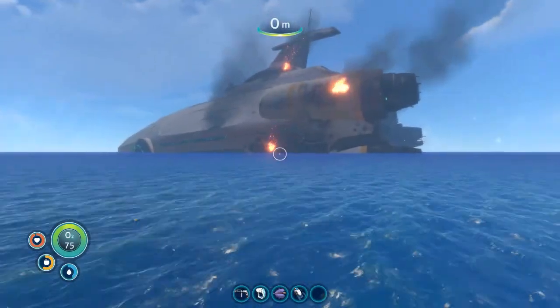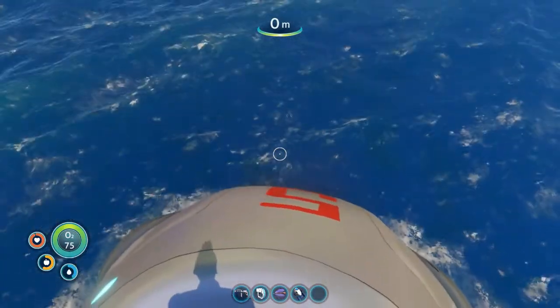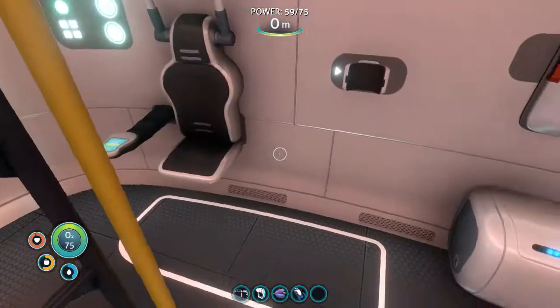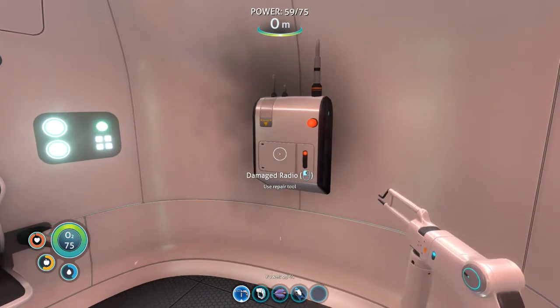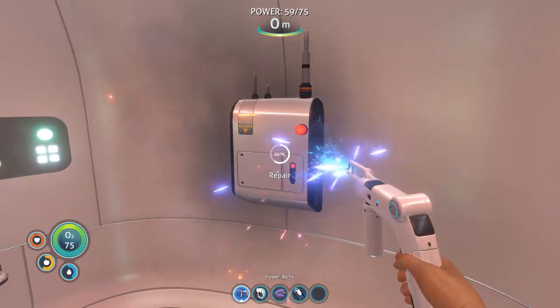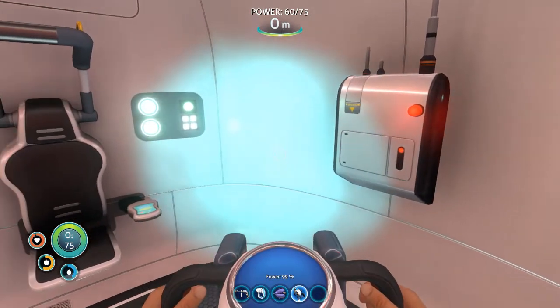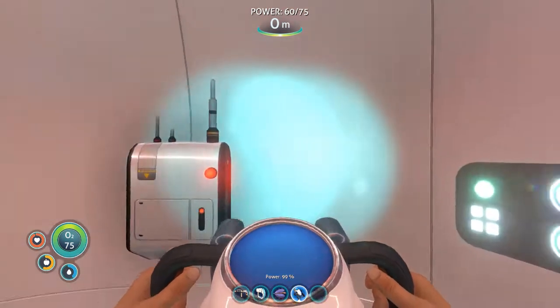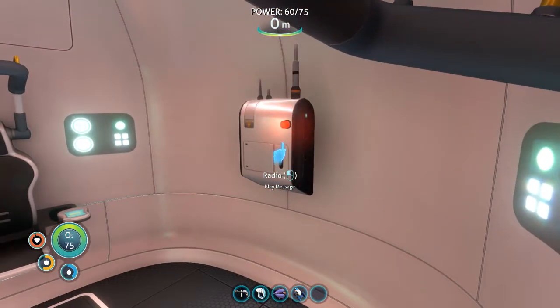Hey everybody, it's BC here and welcome to another episode of Subnautica. Last episode we finally got in here and started doing a little bit of exploring. Is this thing still smoking? It is too. We ended up getting some tools set up, got a few resources collected. I did look into the sea glide thing — just like most games you hold R to reload. Anyway, I do actually have a flashlight now, so let's play it.